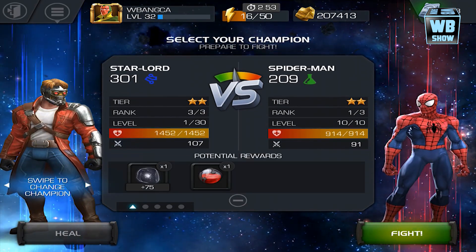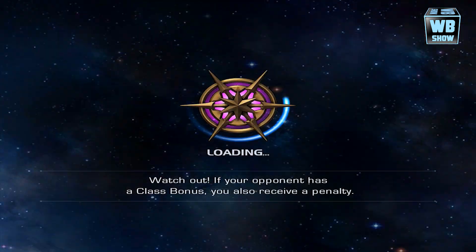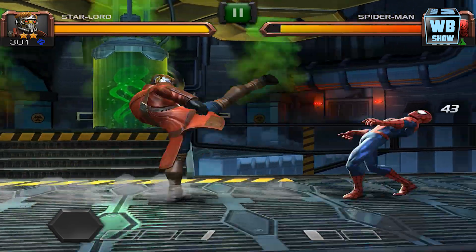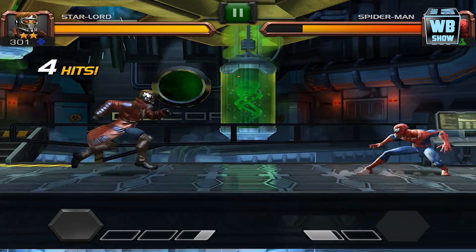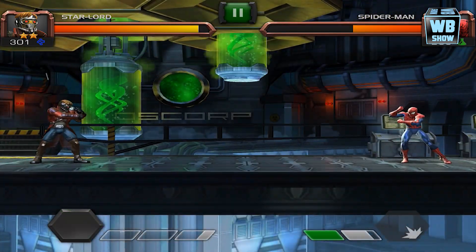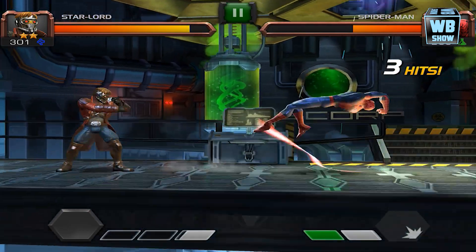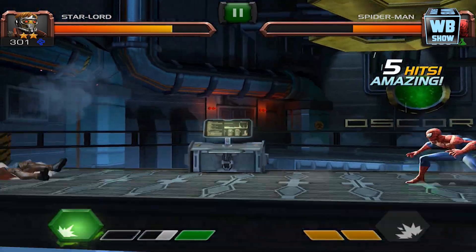Star-Lord has 107 damage and 1452 health, and we're going to be battling Spider-Man. We're in battle now. Let's try a swipe attack — that's what it does, two damage. Let's get out of the way. Tap attack, tap, tap — that's the tap attack. First special: he does what I call the hoverboard dash, though in-game it's called the Rocket Kick. Spider-Man, you're strong! Second attack — he takes out his gun; I think it was called something about a gun, I don't exactly remember the name of the skill.